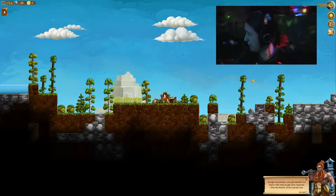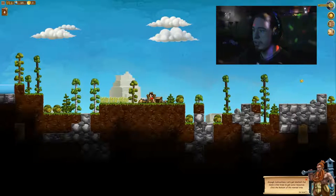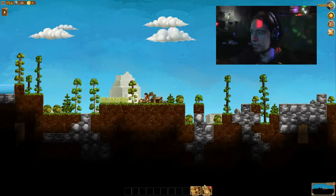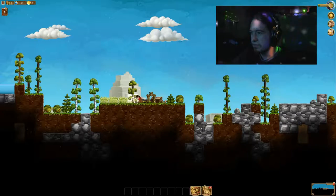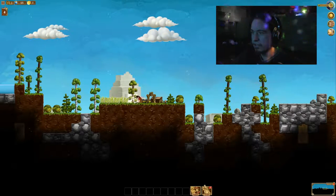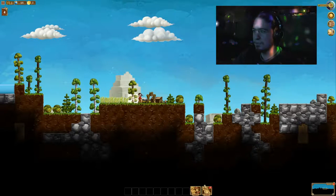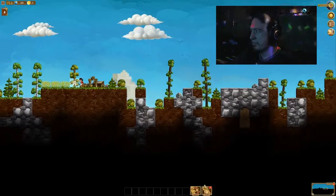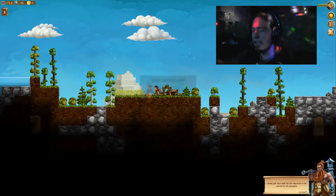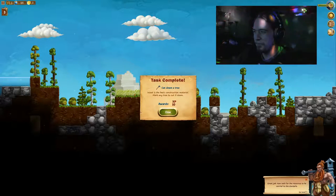All right, enough instructions, let's get started. Cut down a few trees to get some resources. Click the bottom of the nearest tree. So do I move? Oh, is this a clicking game? Maybe. So I click and tell you where to go. That's probably why I couldn't use a controller. He's... Do I just sit here and wait? How long does it take to chop down a tree? Seems like bad game design if I'm just supposed to let him sit here and chop down a tree and wait, but... Chop. Okay, there he goes.